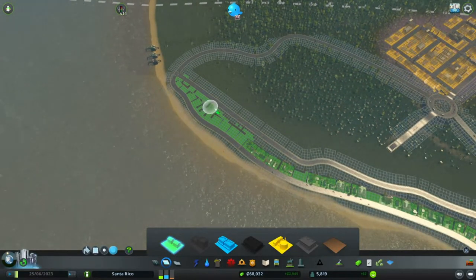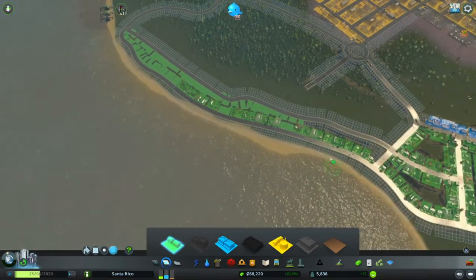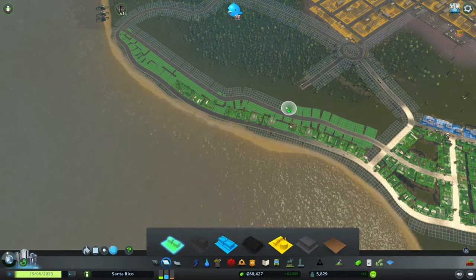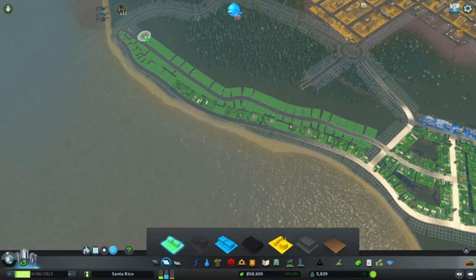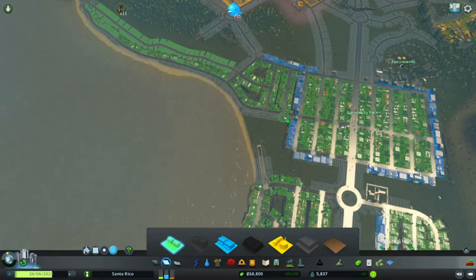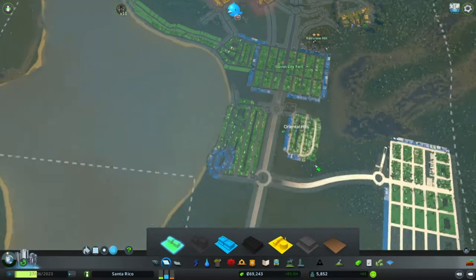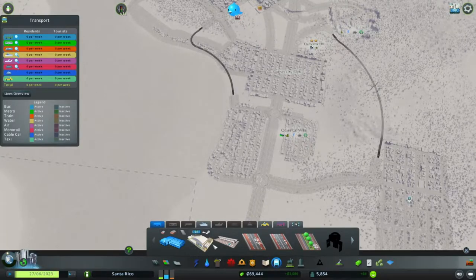Oh, not here, not on the beach! We're going to keep this low residential housing out here even once we start expanding — we don't want this to change too much. Maybe put a few houses in there. I think that looks pretty cool at the moment. Traffic still looks pretty good.